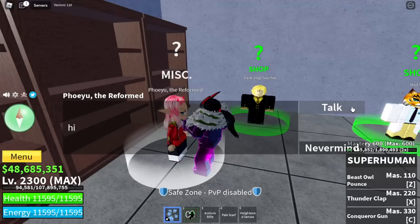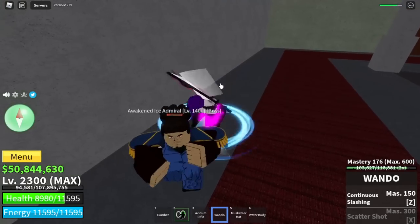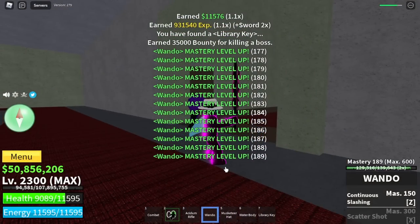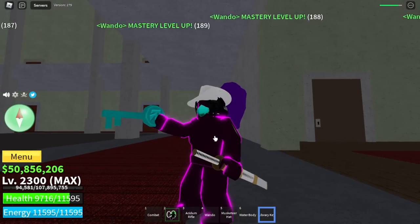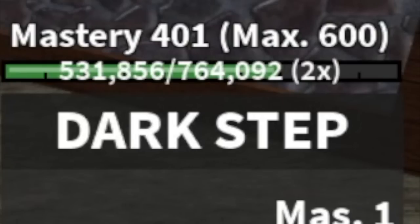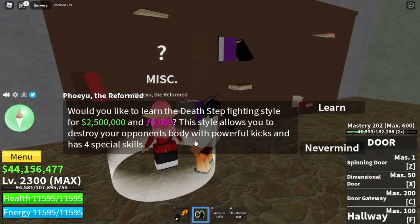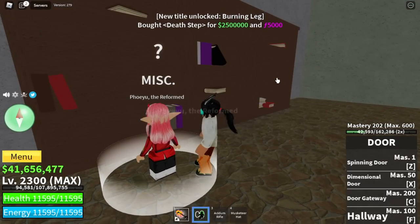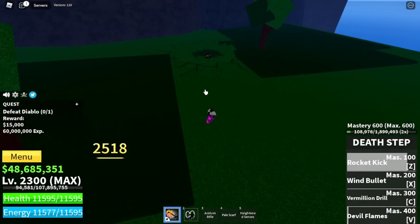Aside from the SuperHuman fight style, we have Foyou here — the NPC who is responsible for teaching you the Death Step. To get the Death Step, you need to get the library key from the Awakened Ice Admiral. GamerNom, can you get it at level 700? Yes, already tried that. Open the door and there you go. So aside from that, 400 in the Dark Step plus 2.5 million bellies and 5,000 shards — that's the requirement to unlock this one. You need the Death Step to unlock SuperHuman V2.